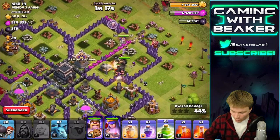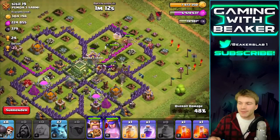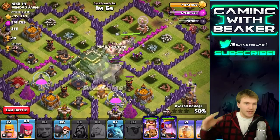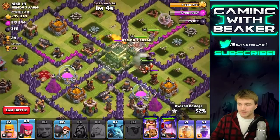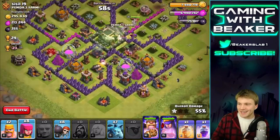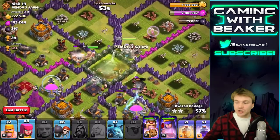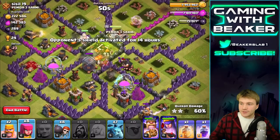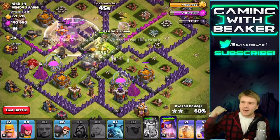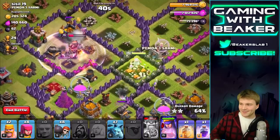We still have a couple tricks up our sleeve. Let's put the jump spell way in here - get it down, yes! Now our troops - giants should be able to get anywhere they need to go, and it looks like they're doing just that. We still have king, queen, and wizards, we're doing pretty good. Let's zoom in - king is doing good, giants are still around tanking for the wizards. We could get all these storages if we just take out a few more defenses. We still have one healer!